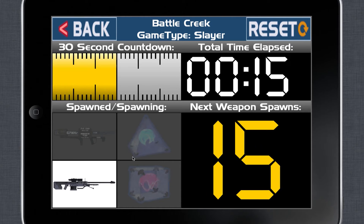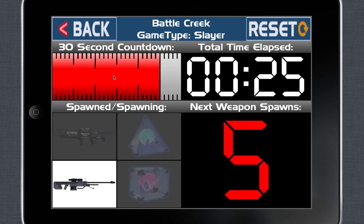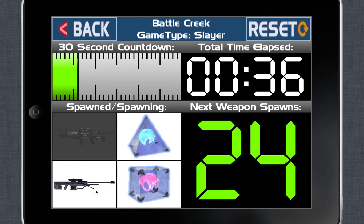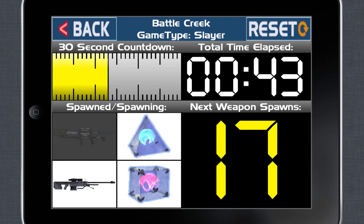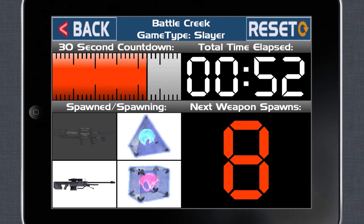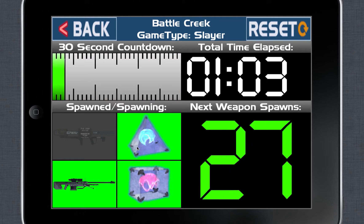That's all modifiable — you can change that in the options. I slowly make the bar turn red so you get a quick glance and can see how close things are to spawn. That flash means the weapon has spawned. The box turns green to show you the weapon is up, so you can look afterwards and see what just spawned — sniper, invis, over shield. Now we have these three weapons going to be spawning. When everything's up and green, you better go grab it before someone else does.